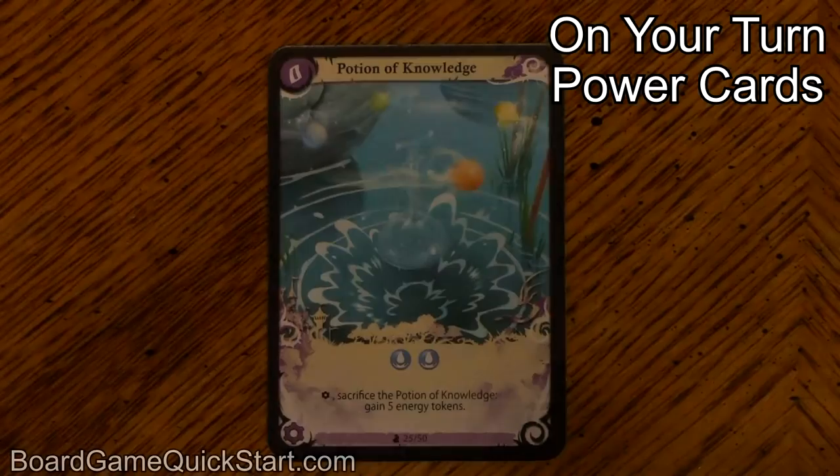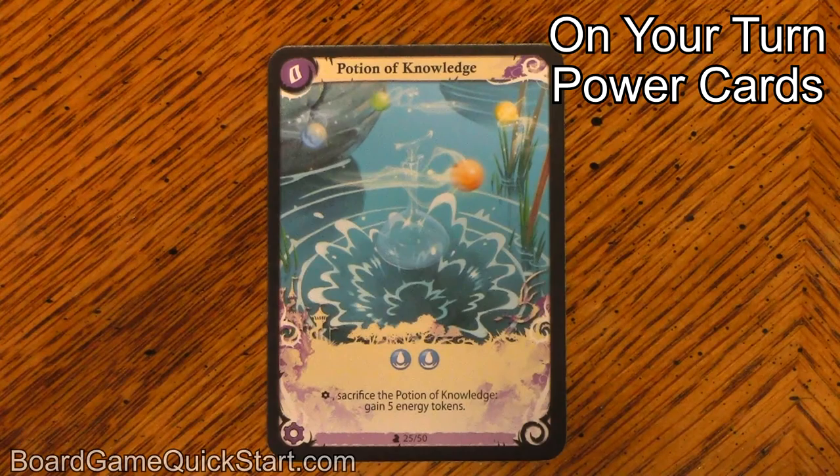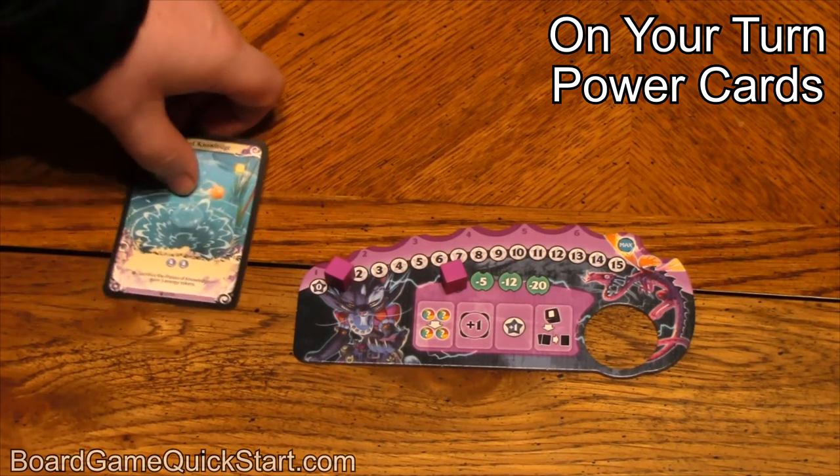On your turn, you can also summon power cards from your hand. The cost to summon a card is listed in the middle of the card, right below the picture. They can cost element tokens, crystals, or both. When you summon a power card, you pay the cost and place it face up in front of you on the table.